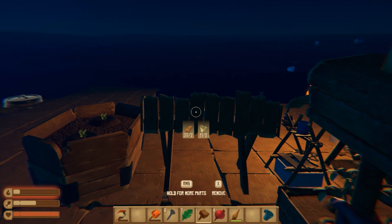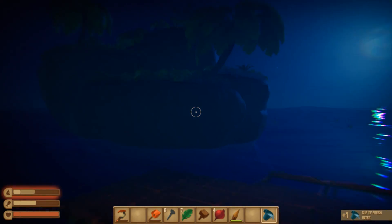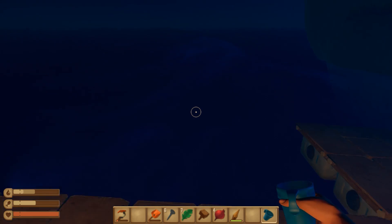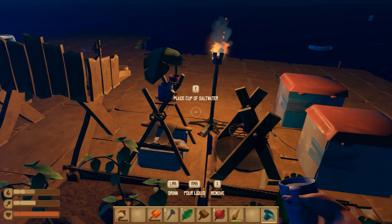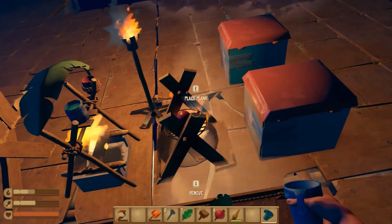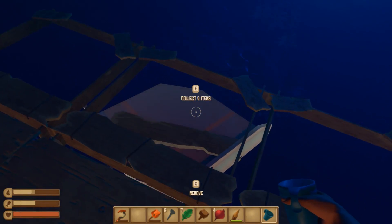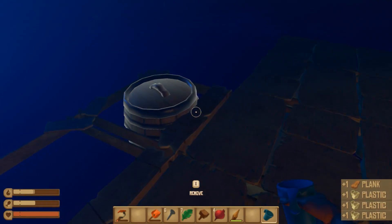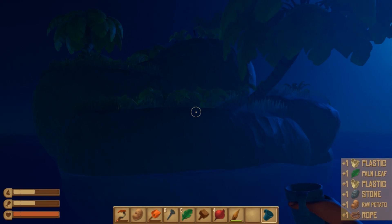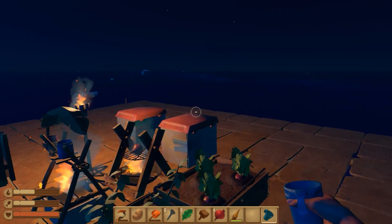Now we just need to get up there somehow. Let's eat — I've been drifting for quite a while out here on the ocean. Things have been going okay. I've been cooking some veggies, trying to expand my platform a little bit, grabbing stuff. Now I kind of want to get up on this island and explore it.